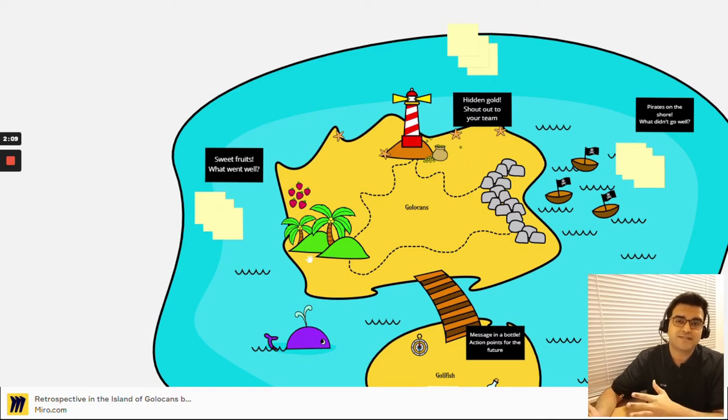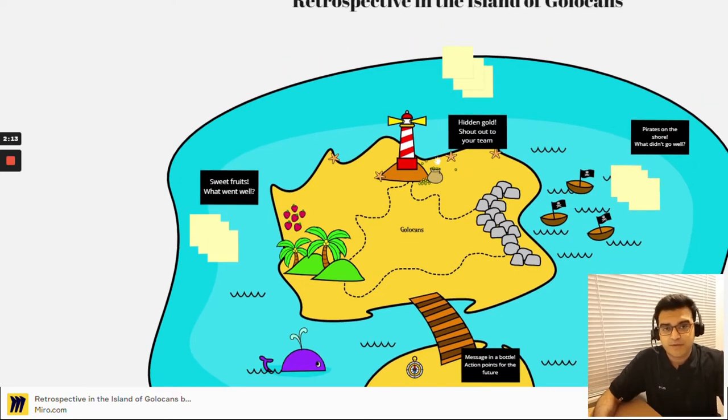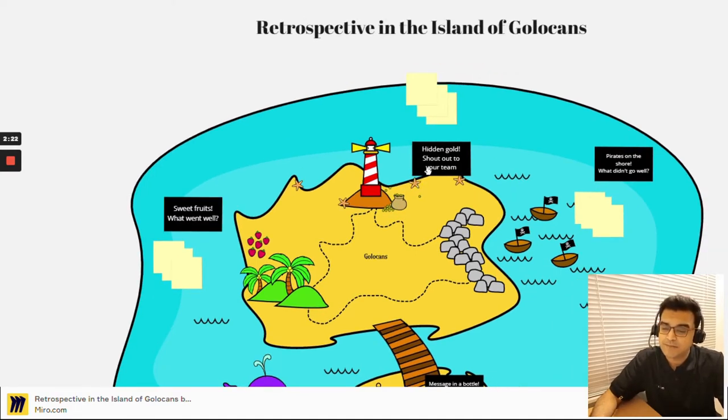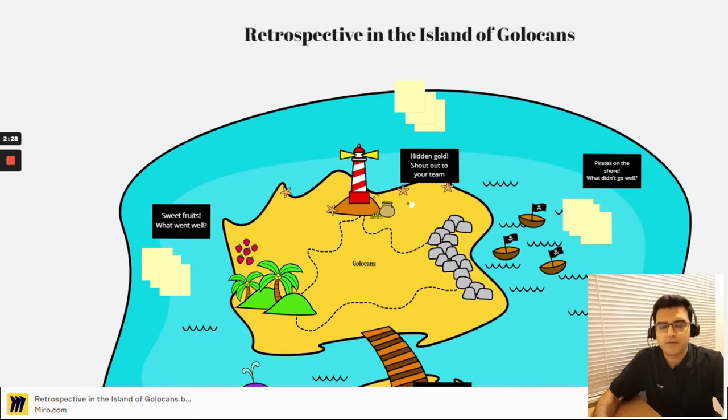In the north of the island we have a lighthouse, some gold, and even some starfish. This is a place to give a shout-out or kudos to other team members for all the amazing work they have done in the previous sprint — a great place to capture that information.